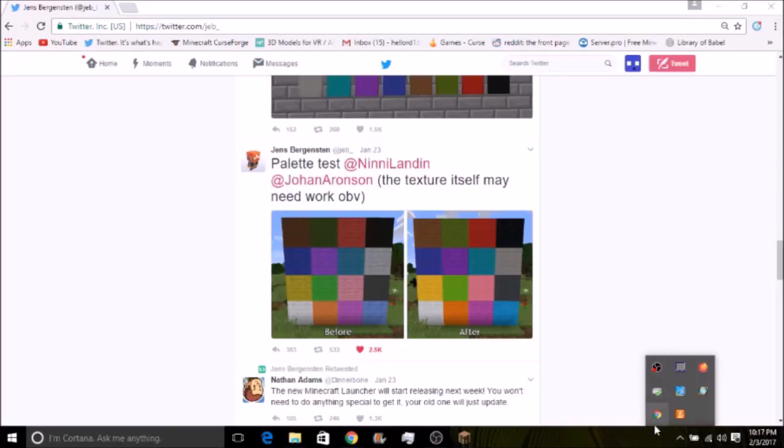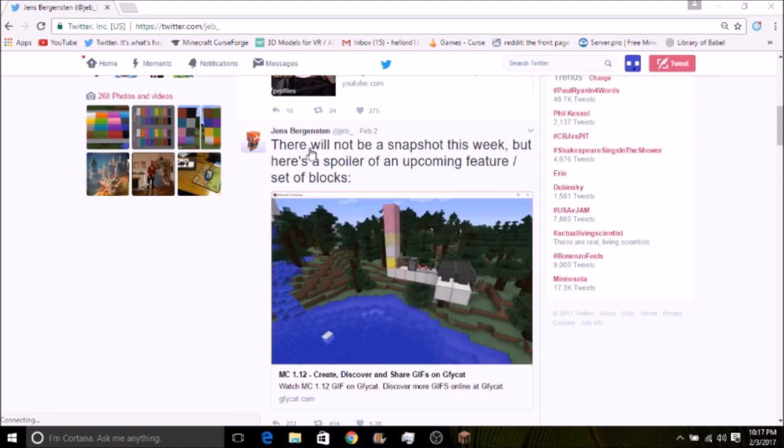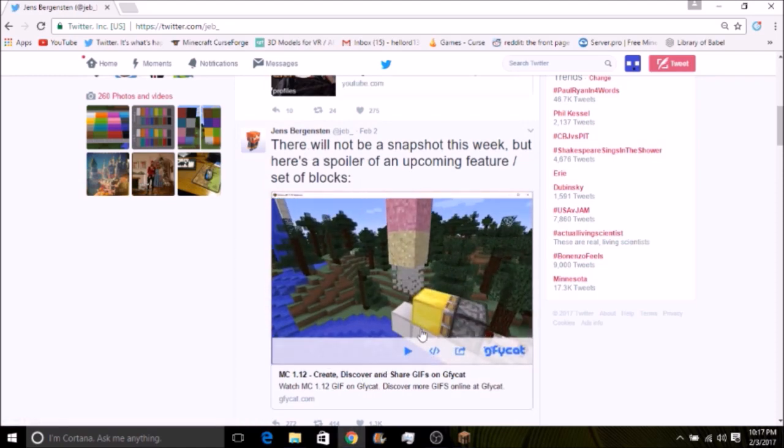This video is more about the newest tweet he just sent out, which I'll be getting to right now. There will be no snapshot this week, but here's a spoiler of an upcoming feature — slash set of blocks. He says 'blocks' as in plural — not just this one block, but more than one. This weird pink sand here has a very interesting feature to it. Plus, he also says 'upcoming feature,' which means there could be something more to this other than just a set of blocks.